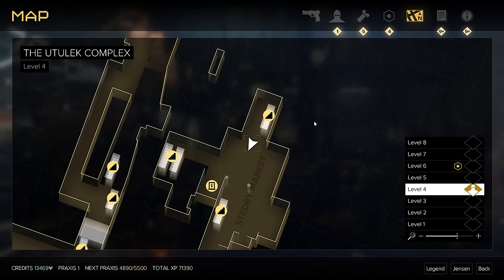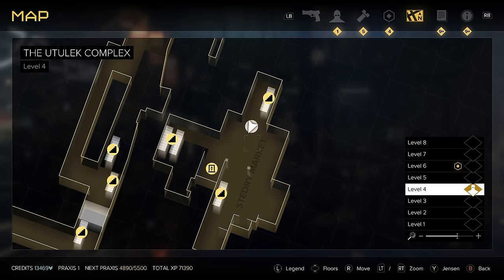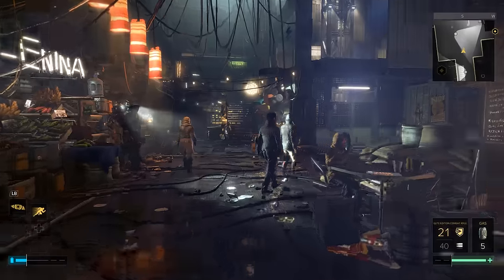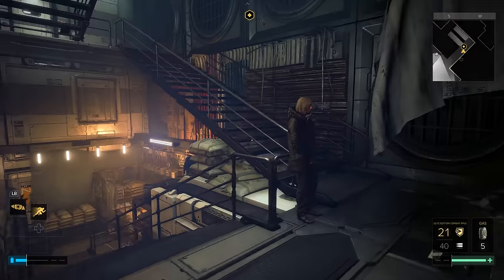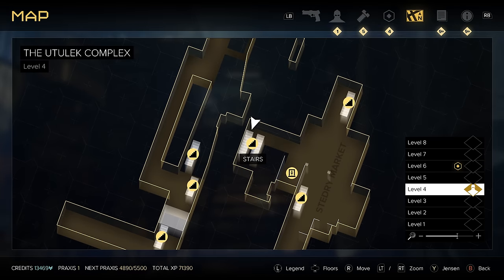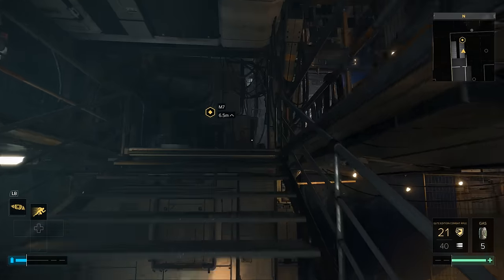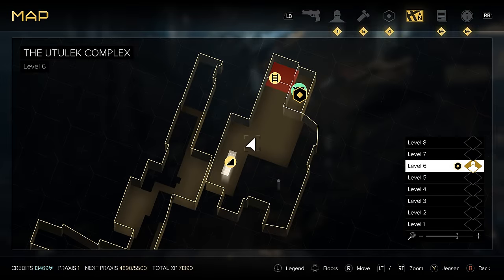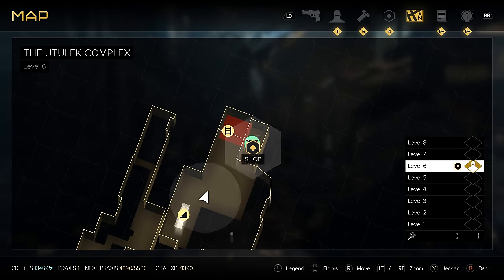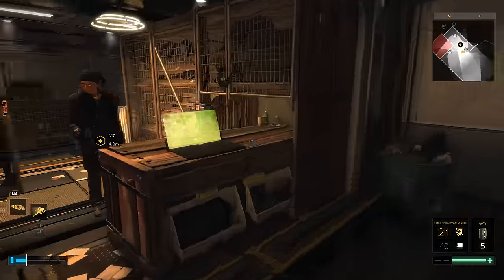Our next silencer is going to be found down in the Udelec Complex's Stedry Market. There is a vendor down here that is going to sell you this silencer from the Stedry Market on level four. Head over to these stairs, go up one level and then up one more level, and that's going to put you up on level six. Once you get to level six, you're going to find a vendor over here in the corner — head over into his shop and crack open the door and chat him up.